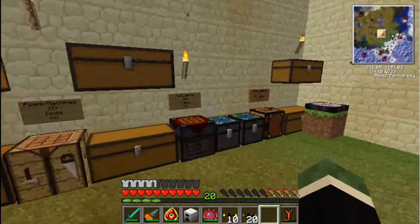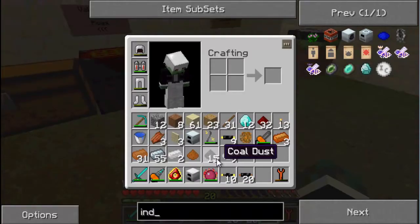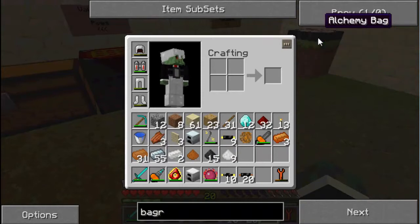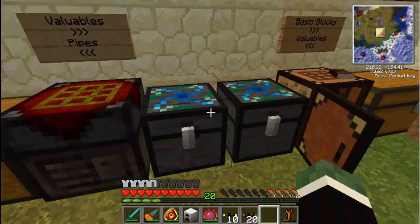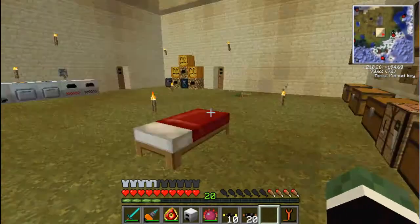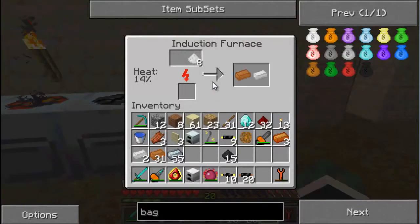I'm going to go mining in a bit but when I went mining with the destruction catalyst my inventory filled up really fast, so I need to make an alchemy bag. Let me search for it. Alchemy bag - we'll just make a white one. The induction furnace is going much faster now - way faster than before.